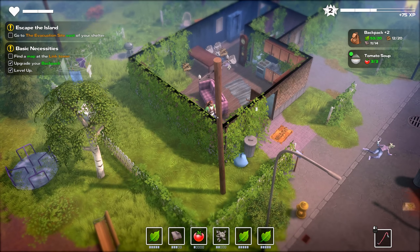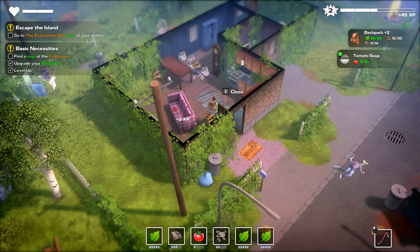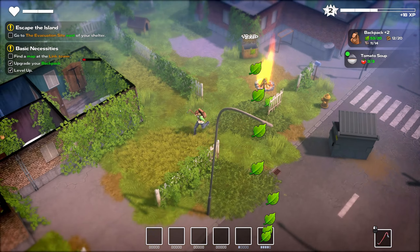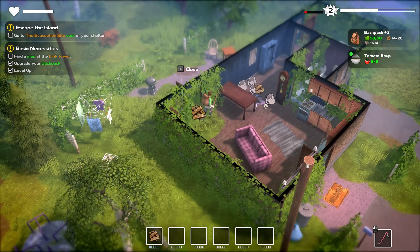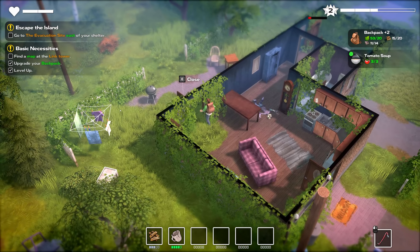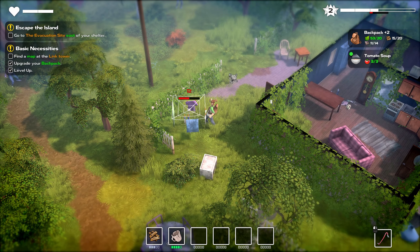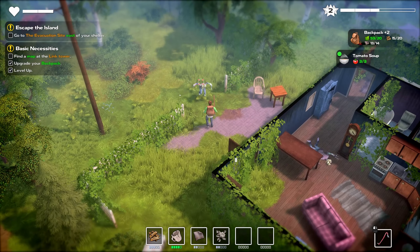I think if you sit, the stuff on the ground to be picked up doesn't go away — I'm not 100% positive, but I think that is the case. Let's store all that stuff and run back, making sure we're picking up all the things along the way. I don't know if we have enough metal to make the cooking pot, but I'd definitely like to do that. I have a bad habit of running past things instead of picking them up.